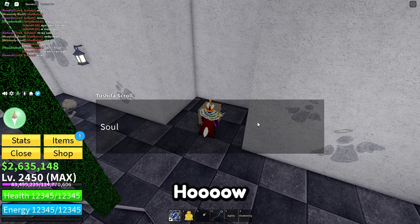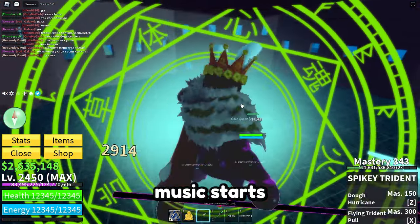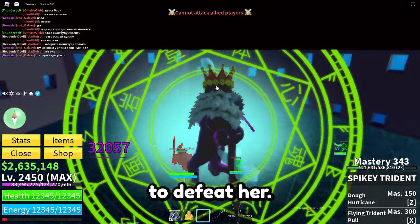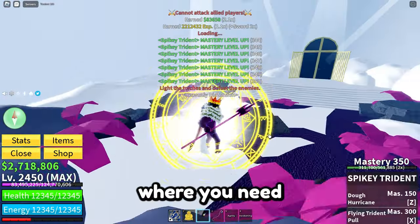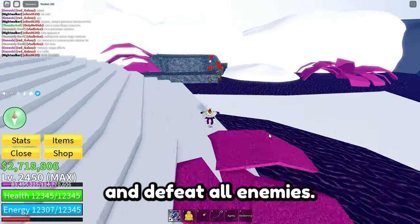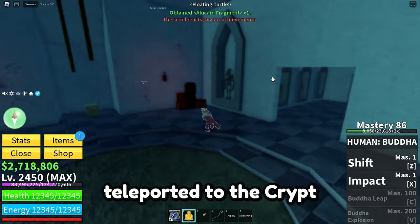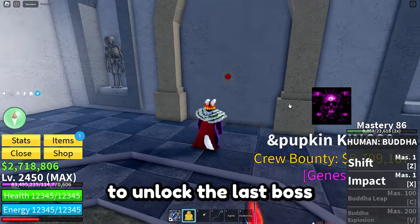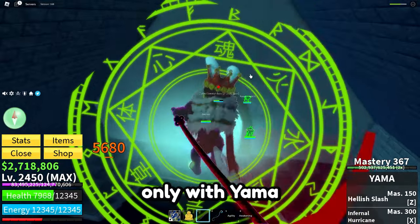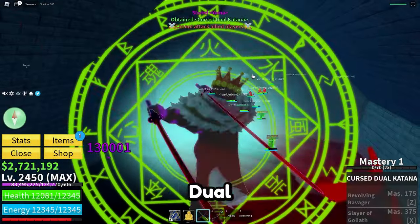Soulless — the last trial. All you need to do is defeat Kay Queen before the music ends. Music starts when you first hit her and after that you have around 2 minutes to defeat her. When she dies, you will be teleported to heaven, where you need to do the same as in the hell location — light up all torches and defeat all enemies. I hope you have Buddha. When you finish that, you will be teleported to the crypt and need to interact with the center stand to unlock the last boss. You can deal damage only with Yama in your hands, so don't forget to grab it. After that, you will get the Cursed Dual Katana.